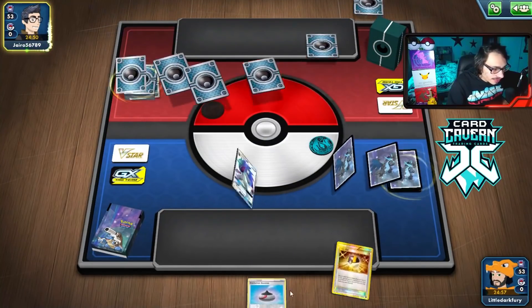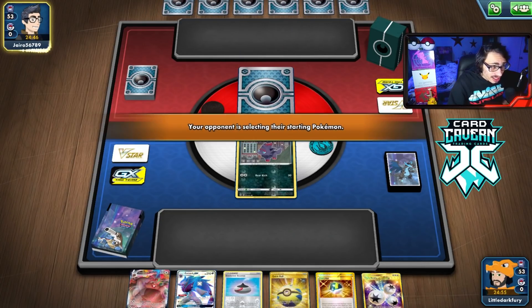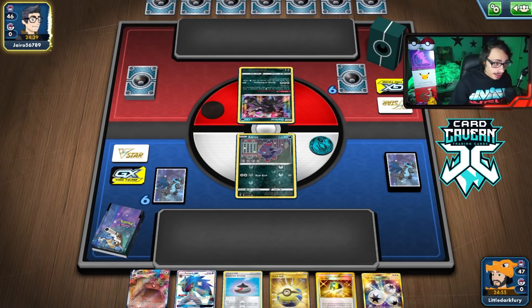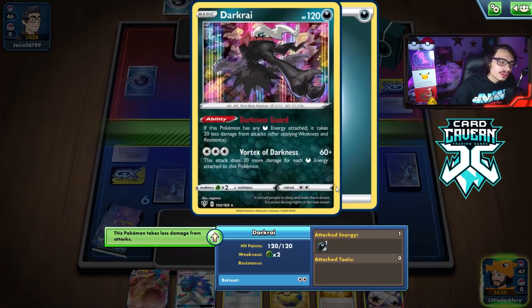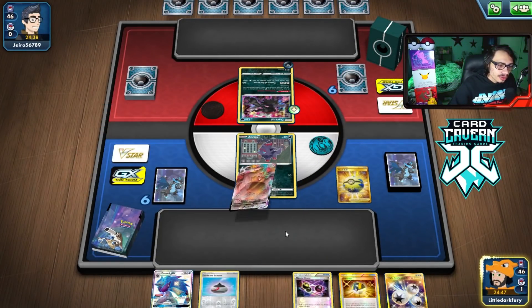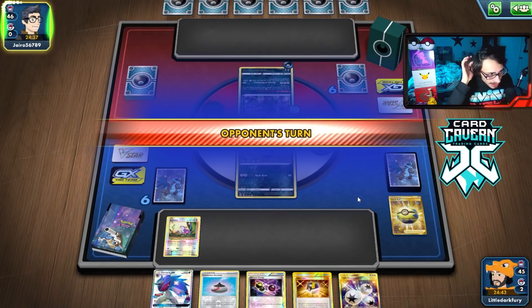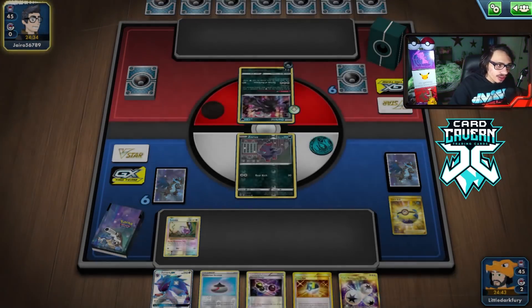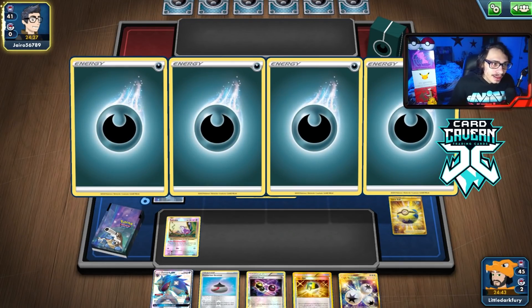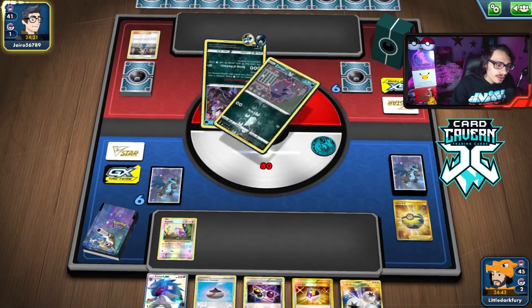We're going second again, but that's fine — we've been going second the whole time. Our start is pretty good. This hand would have been really good going first. We'll see what we're playing against. There's our Greedent target — it takes 20 damage from attacks though. That's fine, we still do 10 damage with Turn of Profit which is enough to kill them. We're going to get rid of Greedent here and grab a Rattata. I imagine they're playing Hydreigon. Our game plan is still the same — we take out the Darkrai.